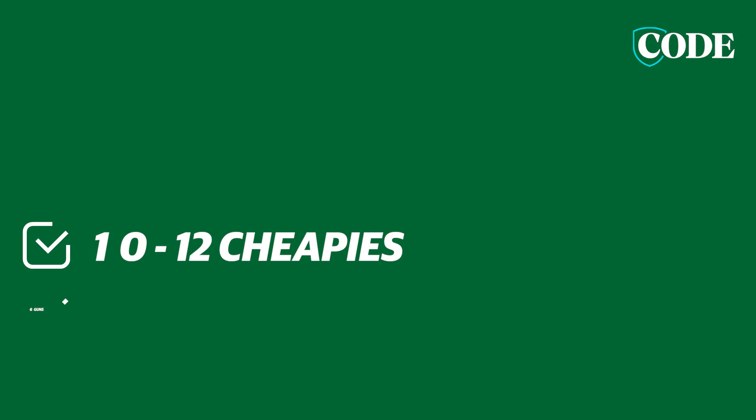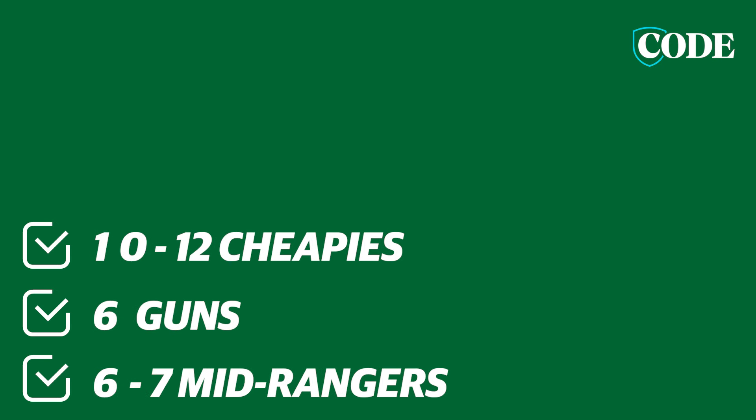So in summary, you're looking at cheapies — about 10 to 12. Guns — let's say six. And mid-rangers — let's say six to seven as well.